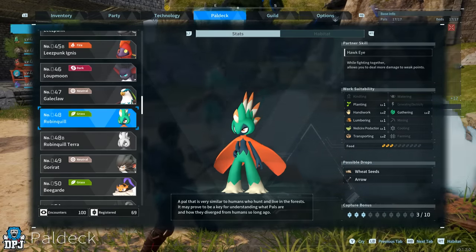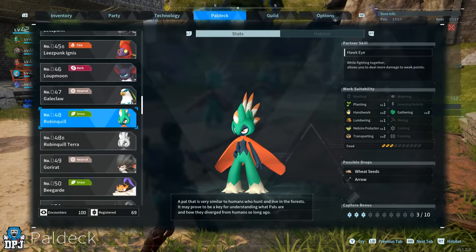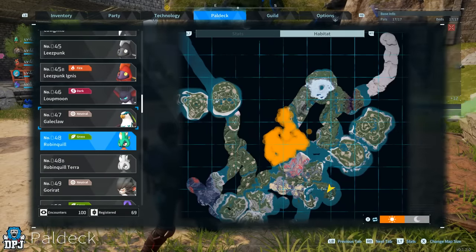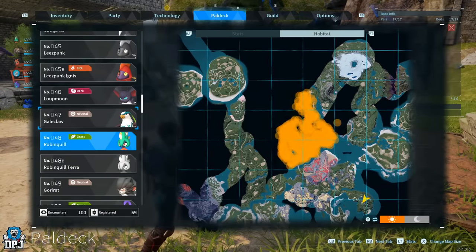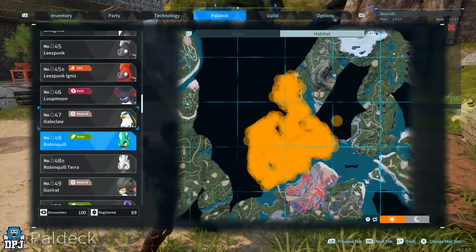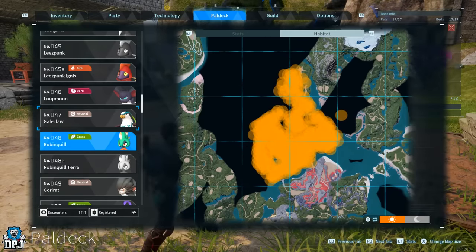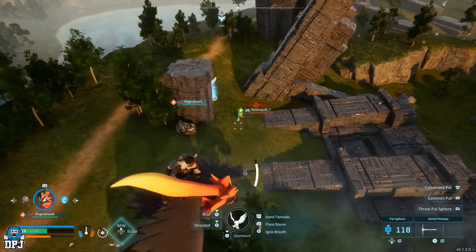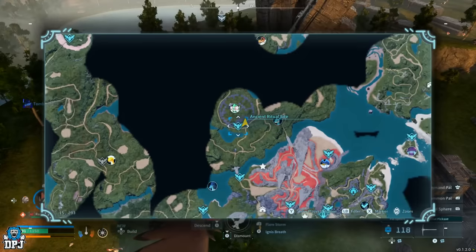So even capturing a few of these guys may be worth your time. In regards to combat, it isn't too bad either, but it does fall a little short — you can't mount it and it doesn't offer any other purpose in battle like a blueprint unlock, like many other pals in the game. So in my opinion, this is definitely one for work suitability and working on your base.